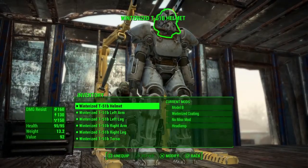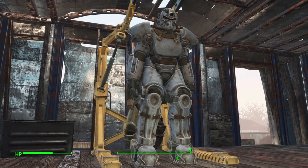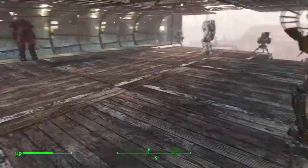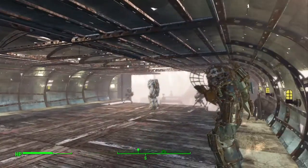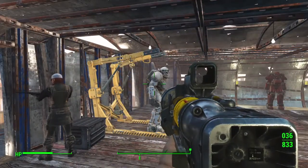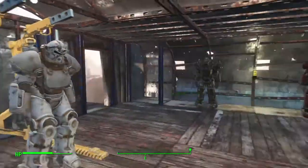Now if I click on the armor station, what happens is it teleports the closest suit of armor up to the station so that you can work on it. If I back out again, you'll see the suit that was stood here — we had two on either side, the one I moved is still over there, and the closest one is the one that's now being worked on.